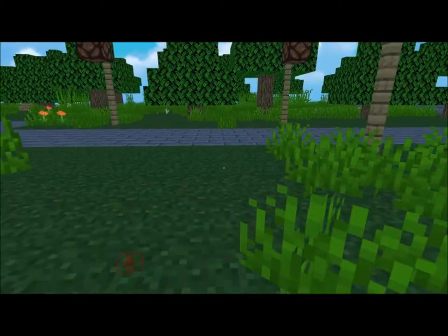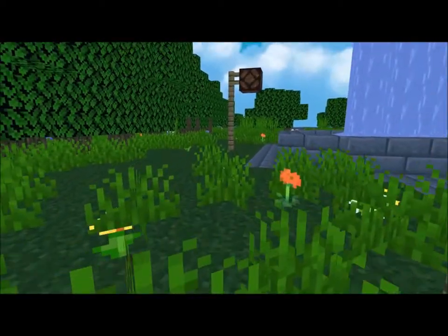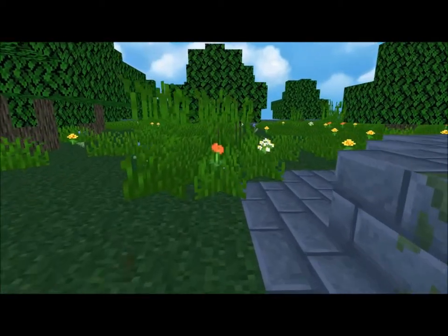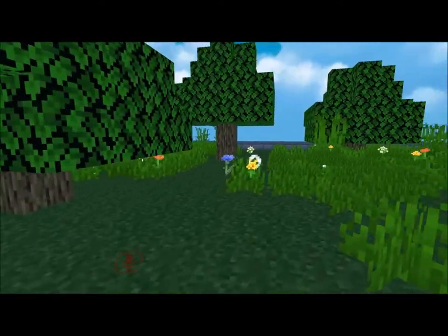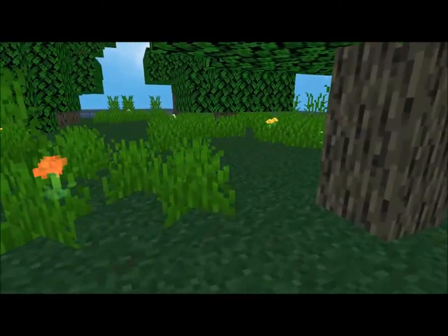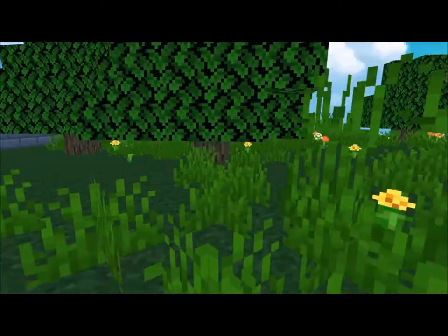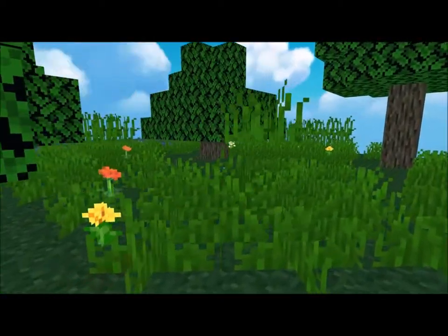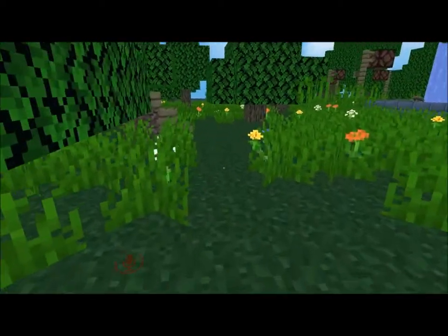The trees don't have colliders, so you can walk through. I was thinking — normally in Minecraft, you wouldn't be able to walk through a tree. Here we got a fountain, a bunch of grass and trees. This is like walking through a Minecraft world. It's a small little world, but I love Minecraft, so this is kind of fun to see.